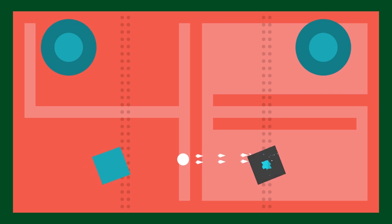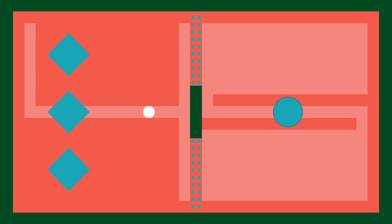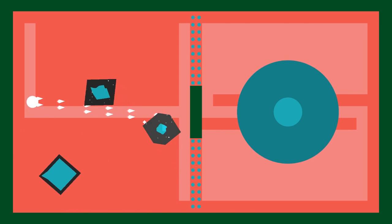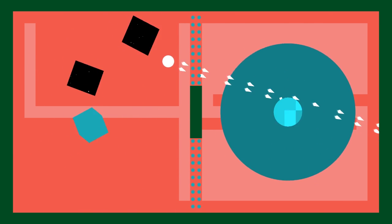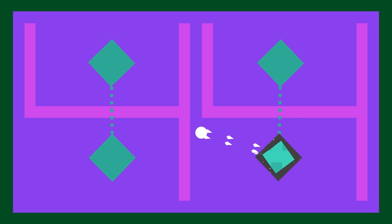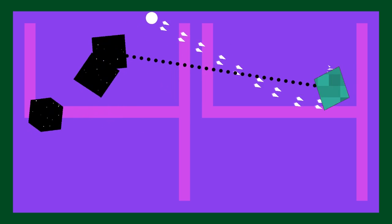What sets Thoth apart from so many other dual stick shooters is that it's not afraid to completely rewrite the rules from stage to stage. The levels are split into groups of four, each with their own unique twists on the formula. It starts simple, with round enemies that'll grow over time, bad guys that'll open gates, and of course shapes tethered together. But this is just the warm-up.